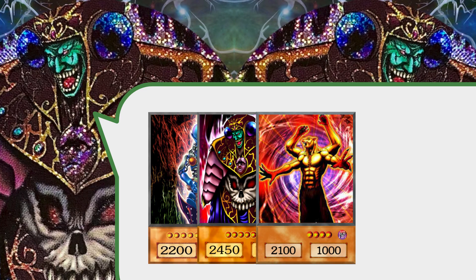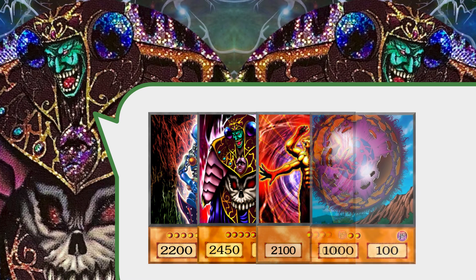Lesser Fiend — by himself he's a level five fiend-type monster with 2100 attack. His effect is he straight-up banishes whatever he kills, which is pretty cool and can really get around recruiters. Because recruiters have to be sent to grave, he can just banish them instead.